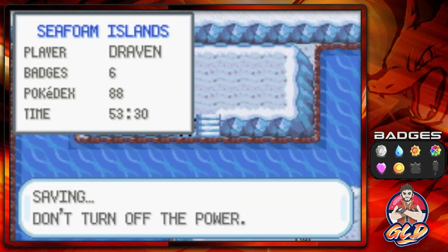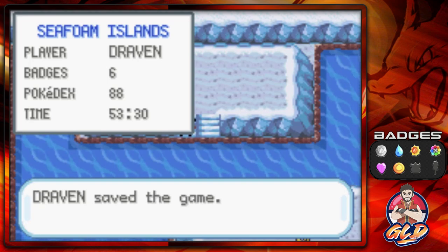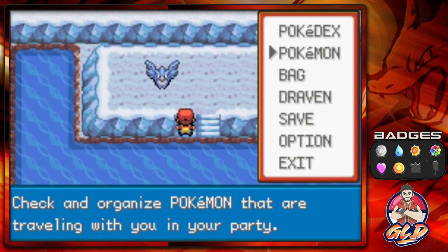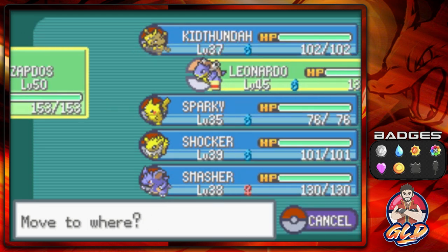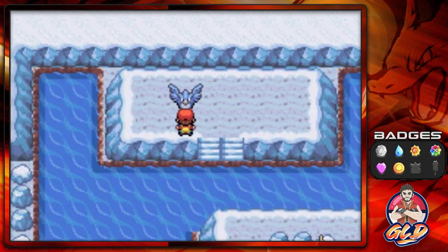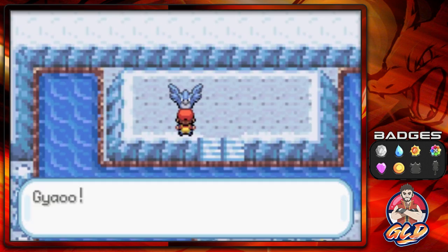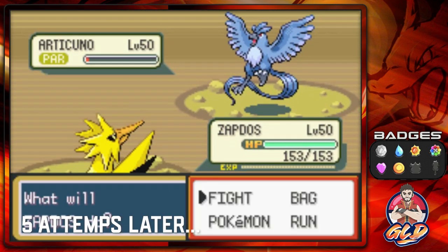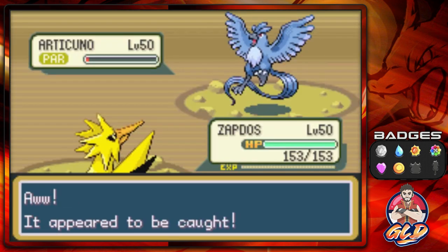I'm really dreading this whole thing. Let's switch out our Pokémon. As many of you already know, Articuno is an Ice and Flying type Pokémon — it is going to be a tough one. Let's go. You gotta hate Articuno — this is like my fifth attempt trying to capture this thing.